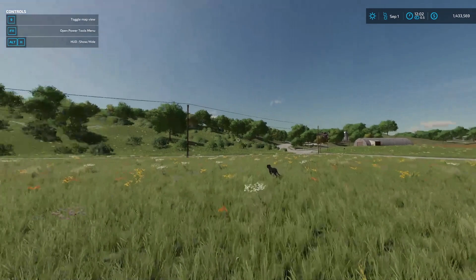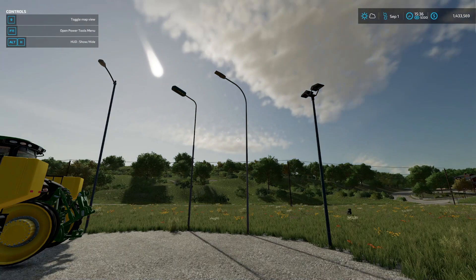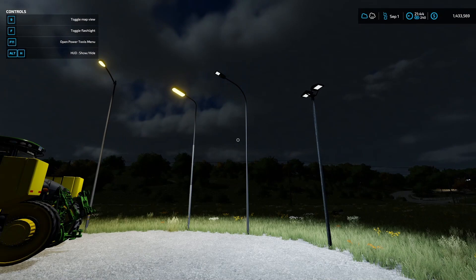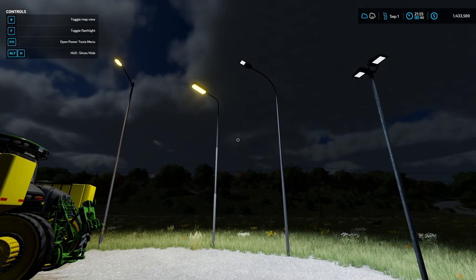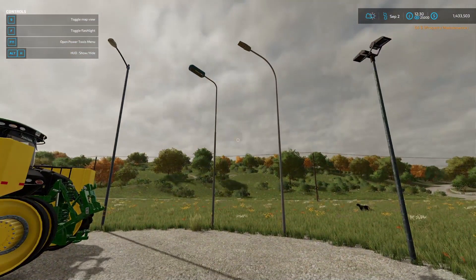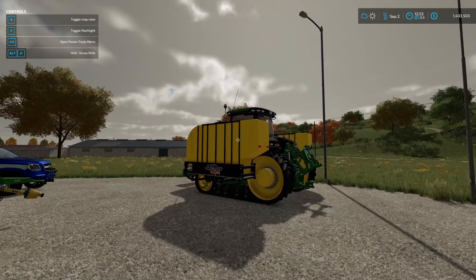Let me fast-forward time a little bit to show you what they look like at night — let there be light! Very nice. You've got your LED and your basic lights as your options. The time mod is PC only, but that was just to show you an example of what it looks like in the dark.